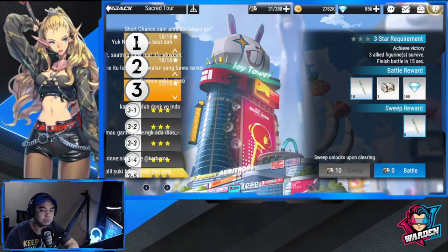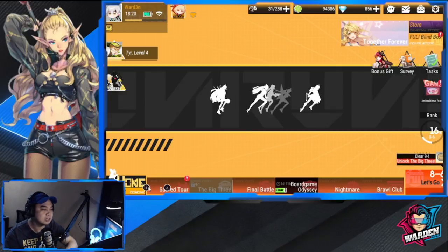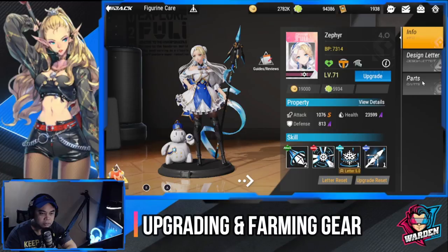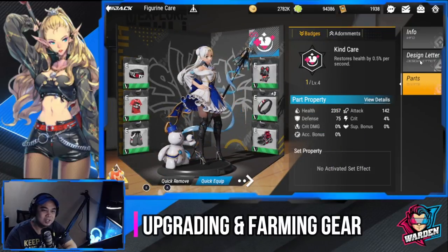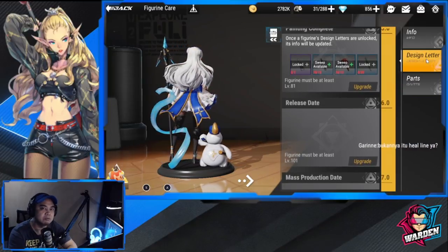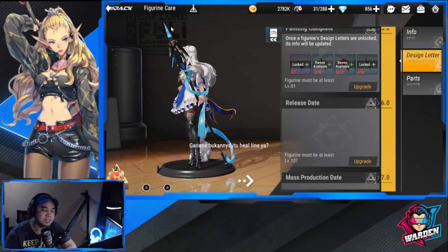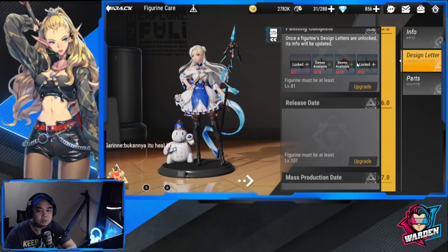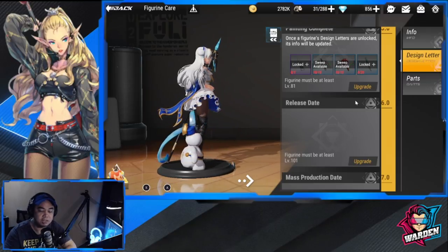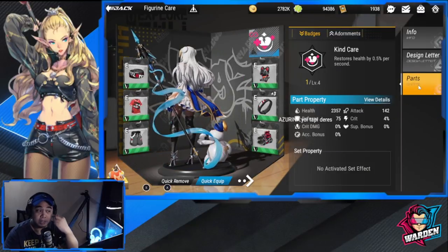You really have to open the Sacred Tour because you won't be able to unlock the skills of your figures otherwise. Next we're going to talk about gear — it's called Parts here. The design letter is for your skills. Skills are very important because some heroes can be more effective when a certain skill is leveled up. Make sure you level up your skills as frequently as possible across all figures.